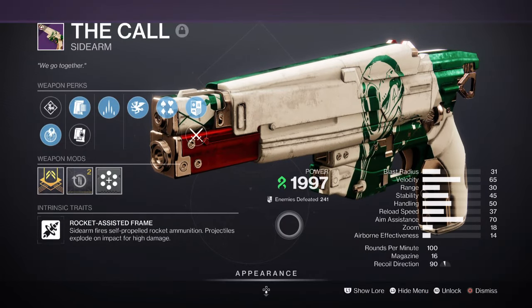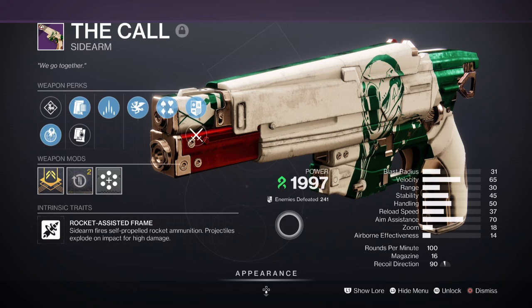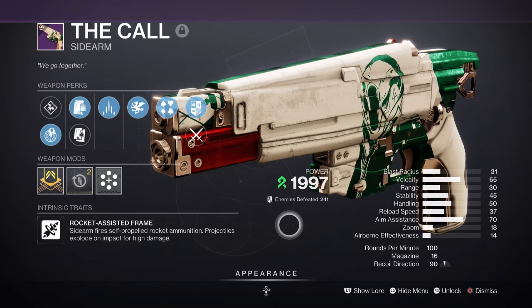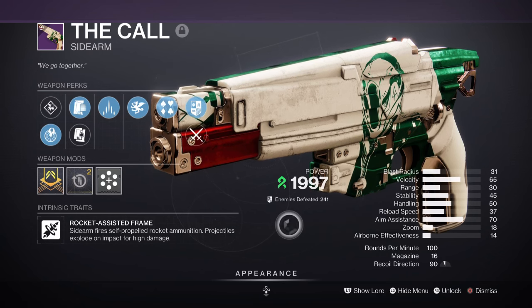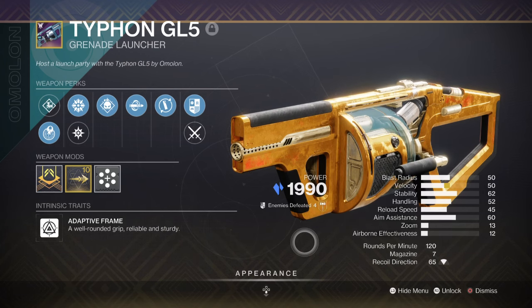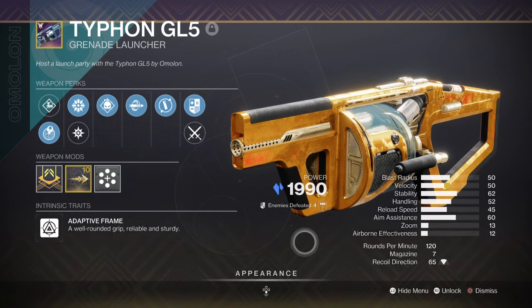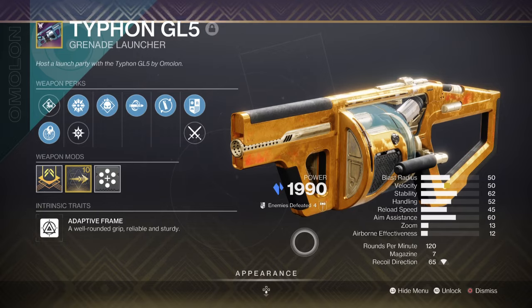Having covered our primary, I would advise you to pick a super weapon for the build — these are all optional but do hold some benefits. As a secondary, I have the Corr with Vorpal Weapon and Slice, a powerful sidearm I'd recommend everyone farm as soon as possible. This roll is viable not only against majors and bosses, but also for its debuff aspect and slow regeneration of Darkness Transcendence energy over time. For heavy, we have the Typhon GL5 with Chill Clip and Demolitionist. Although a Stasis Rocket Launcher with Chill Clip is also fine, the grenade launcher is handy for applying the Slow and Freeze effect faster and with less ammo used. This is quite powerful against Overload and Unstoppable champions in endgame, debuffing targets while playing a bigger role in high-level content.